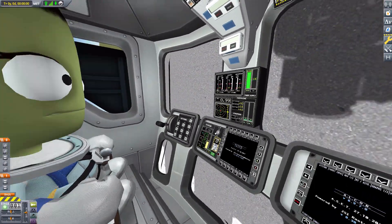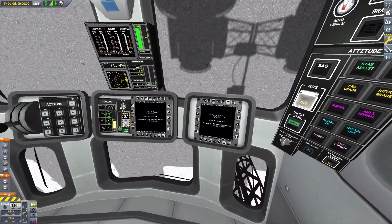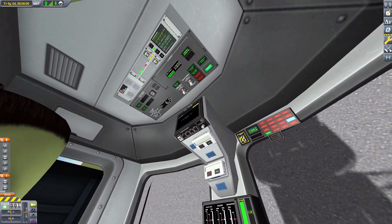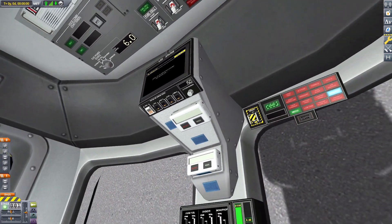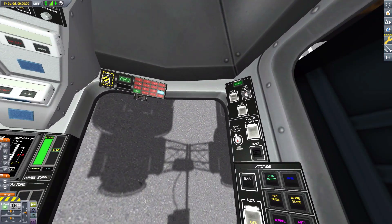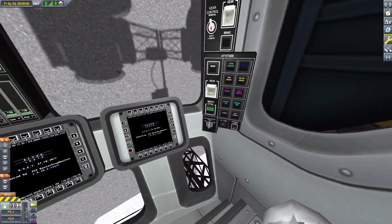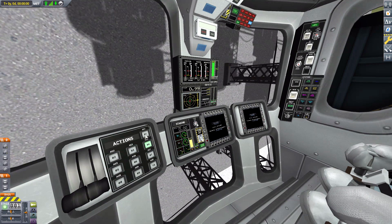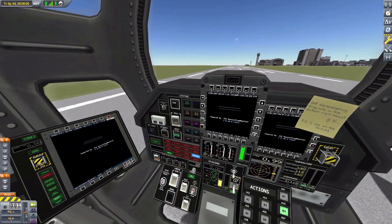Next we have the Mark II lander can — a very good placement of things, a bit more minimalist than the other command pods, but it still gets everything across with controls in the correct, thought-out spots. Always good to have all these things around. The second seat view is there too if you like to play around with buttons.